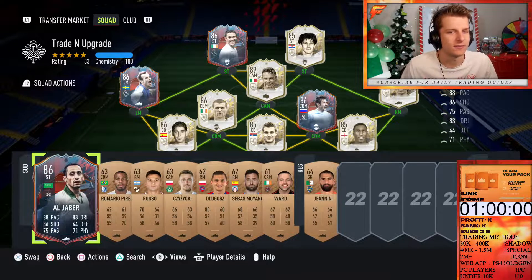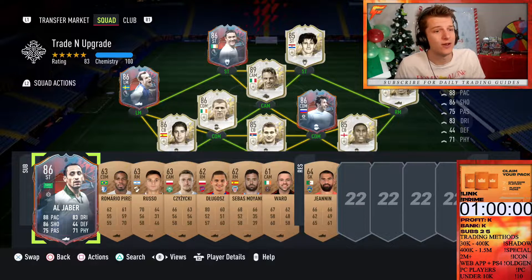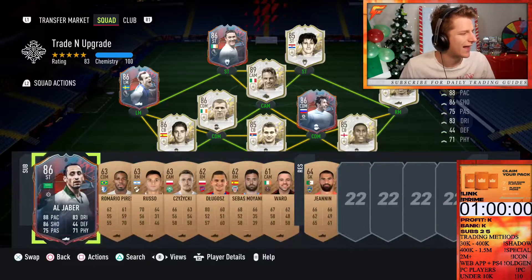We thought we'd do a hero SBC. Yeah, we got Algebra. The sad thing about Algebra is I don't even know if I'd use him as a sub. I feel like a very tired Davor Suka or a very tired Robbie Keane would still be better than Algebra. Maybe one of my players gets heavily injured or something — a headless Larson is probably worse than Algebra.